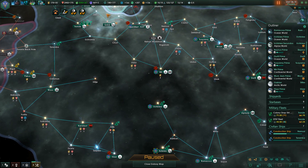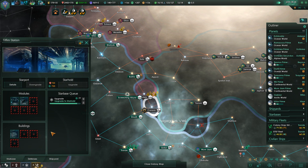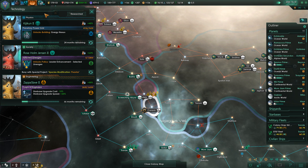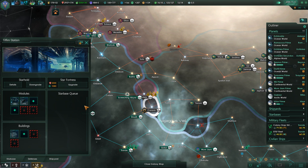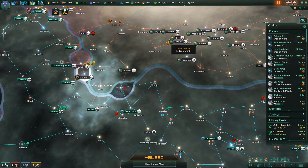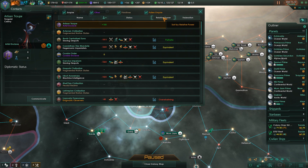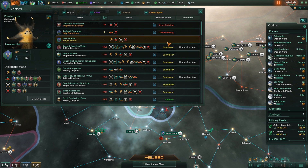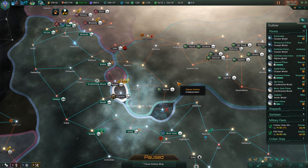Construction complete. This is almost done — 25 months for that. Construction complete. Let's go in here and compare relative power. Alright, we are considered the most powerful. So that is good — I'll take that.